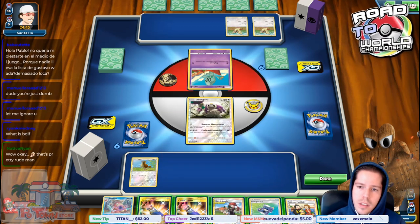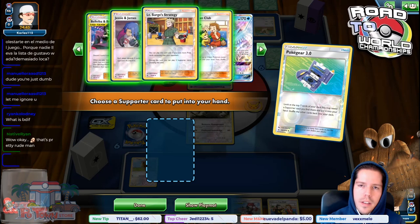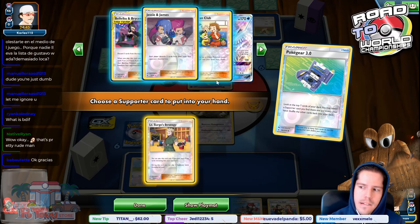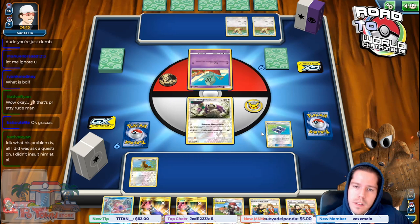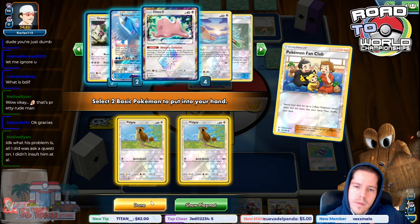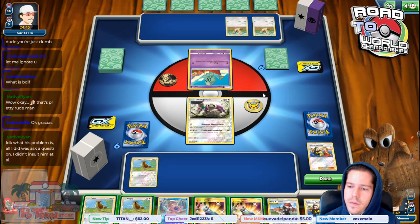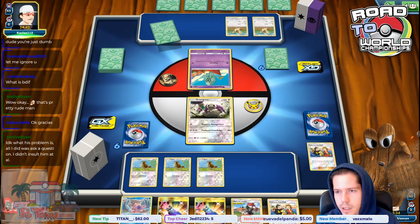My opponent is not happy to see me playing this. Fan Club is 100% worse in this situation than Elms. I'll use Fan Club to keep thinning and grab double Pidgey. Is this a win for us or not a loss? We'll just bench the Pidgeys. I don't know what happened in the chat discussion, but that's the play.